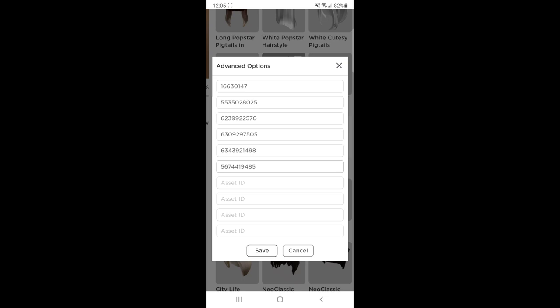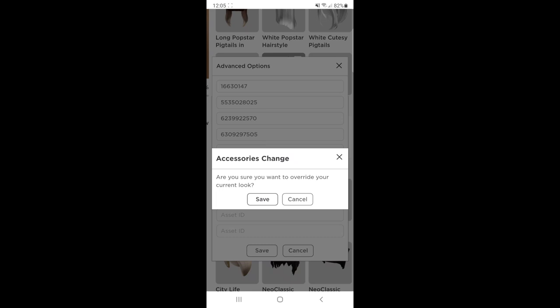I'm going to type mine in. Then after that you're going to press save on the bottom and it says, are you sure you want to override your current look? Press yes and let's press save.